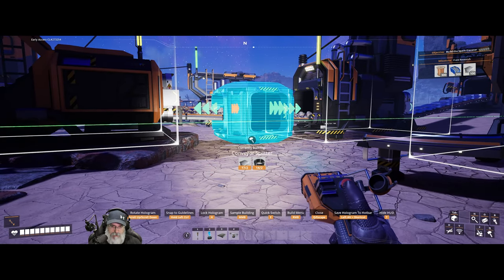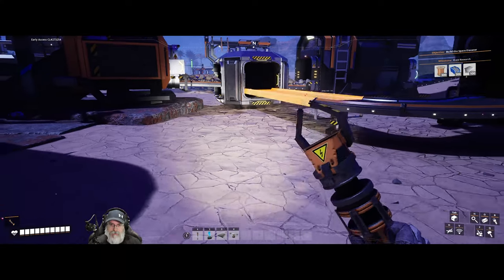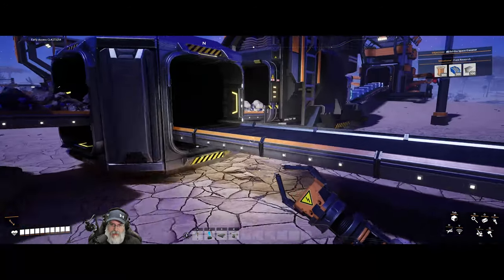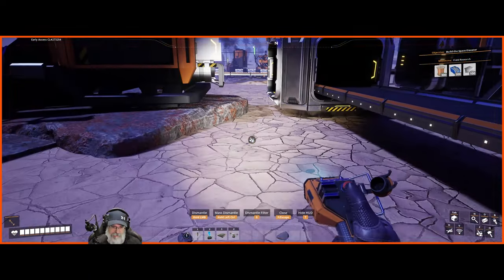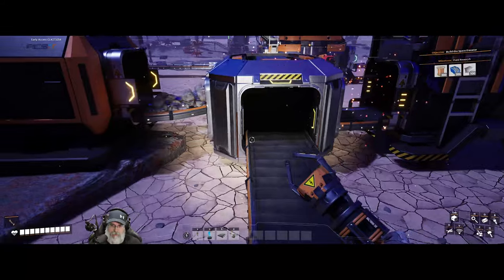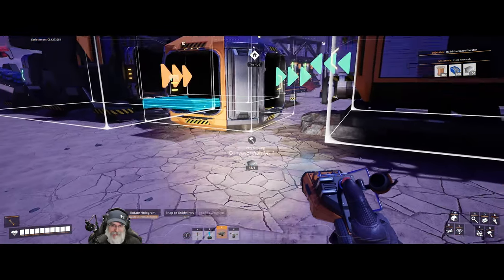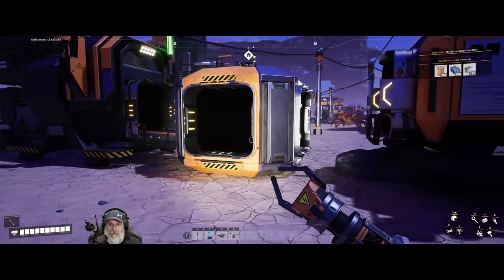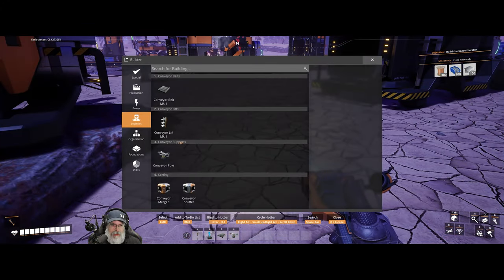Let's try this again — put the splitter, hold down Control. Now attach the conveyor belt. That is weird, man. I guess we have to reattach this conveyor belt. I thought it would just do its thing. How'd that happen? Oh wait — I know what the problem is. I put it on the wrong direction. I'm a noob. Let's try this all over again — I had it going the wrong way. Let's reestablish this belt.